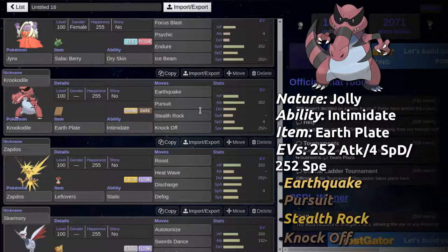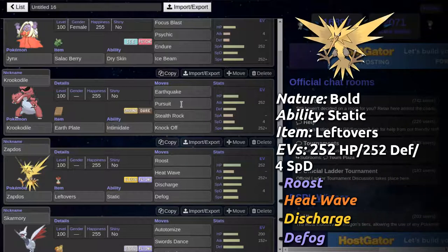Krookodile has Earthplate because I think that's the good item — I don't know if I should give it a Dreadplate — but it has Earthquake, Pursuit, Stealth Rock, and Knock Off. Zapdos has Leftovers; it's the physically defensive Zapdos with Roost, Heat Wave, Discharge, and Defog.